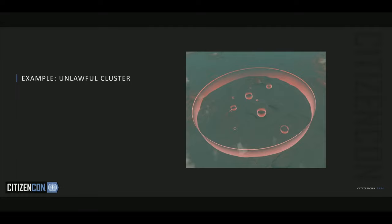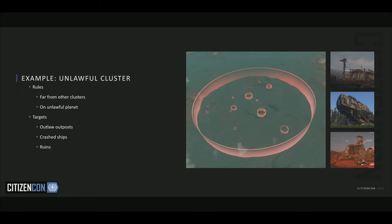Now let's look at the other side of the spectrum: an unlawful cluster. The rules: they need to be far away from any other cluster, because they want to be isolated and do their deeds on their own, and also on an unlawful planet such as somewhere in the Pyro system. For the targets: outposts, crash ships — because they would shoot them down — and ruins from places that have been completely overrun. The data on this one: you'd find specific loadouts, and they'll be using weapons you wouldn't find in another legal system. These weapons will also be sold at the shops in these regions.